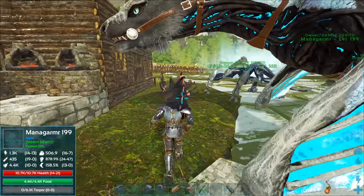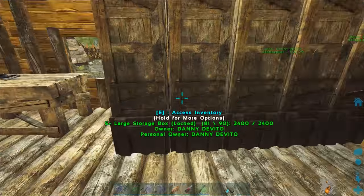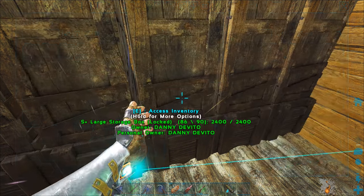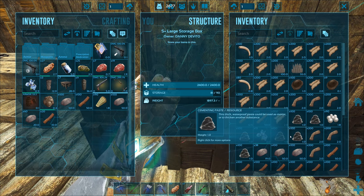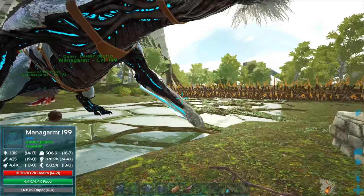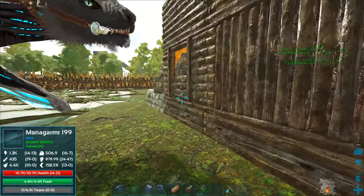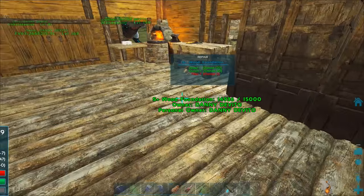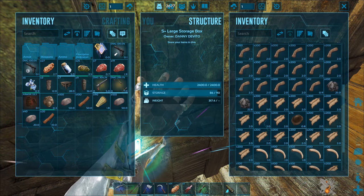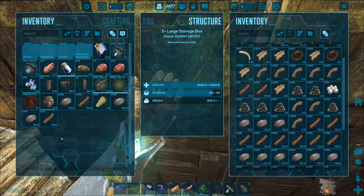Boom — 240 stone, 120 wood, 90 thatch, not bad. These two chests are organized: armor and weapons in one, random resources like fiber, chitin, and hide in the other. If you're wondering where all the cementing paste came from — the beaver dams near the rivers here. Those actually have cementing paste, silica pearls, rare flowers, and rare mushrooms inside them.